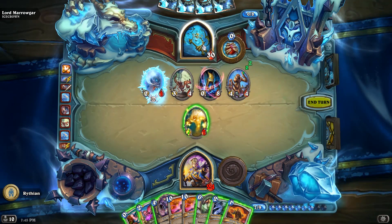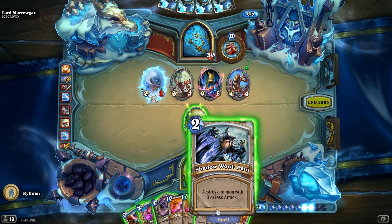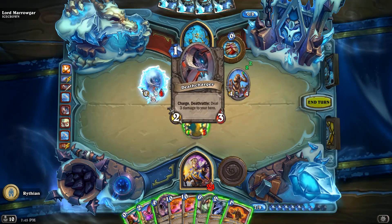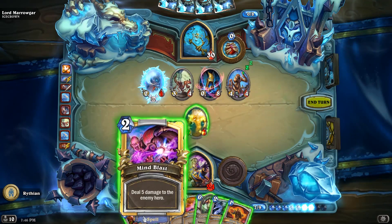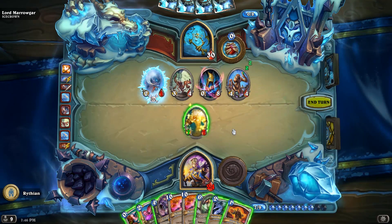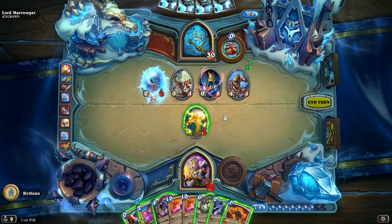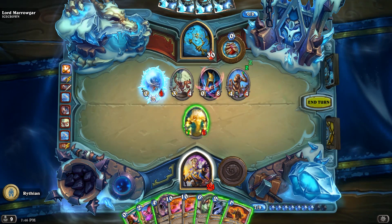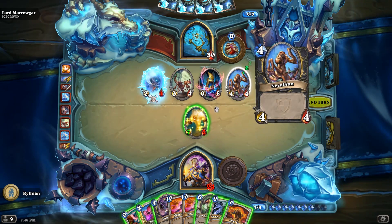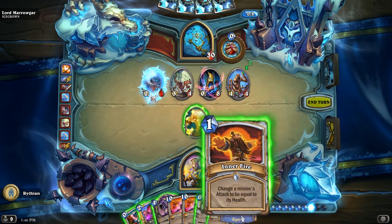Mind Blast is pointless, it's just gonna heal up. Cabal Shadow Priest — nothing to take that is particularly useful. Shadow Word: Pain — I could kill this one but he's frozen, who cares? I can't throw out Lillian, cause then I'll lose all my Inner Fires and stuff, which I want to use for things and my mind controls. I'm gonna have to pass. If I attack the Nerubi now, we're down to three and he can kill this dude no matter what.